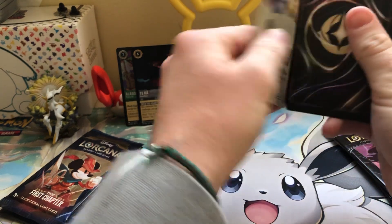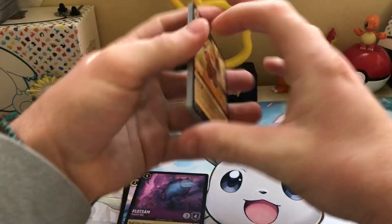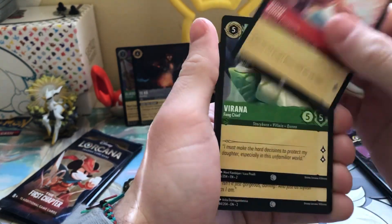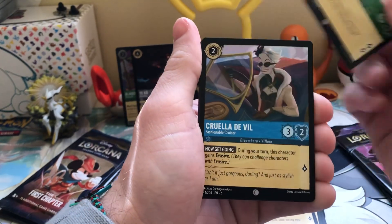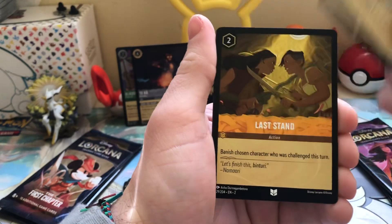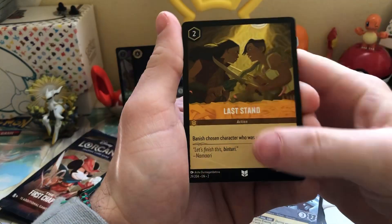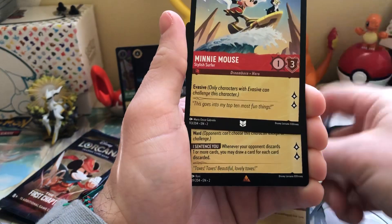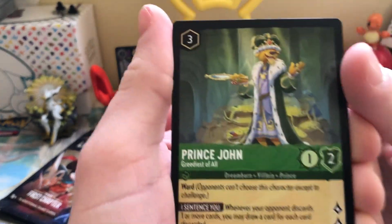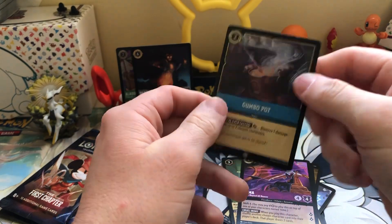Dude, I'm learning so much today. We got Minnie Mouse, Prince John — oh my god, look at him, actual mogul — and we got Yzma. And we got a holo common of Gumbo Pot. So I don't know — can every card be a holo? That means the pull rates in this are kind of weak, you know? We got the same piece we got before. If they can all be holos — ooh, I like this, he's got a sword. Control Your Temper. Friends on the Other Side — that was a good song, that was a good movie.